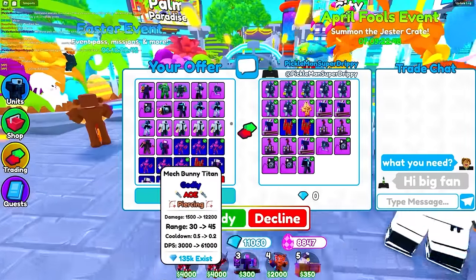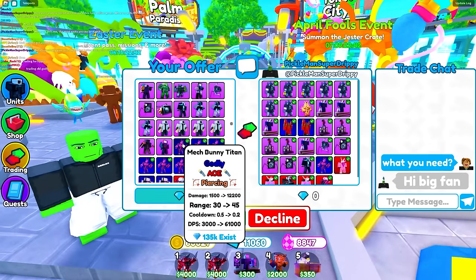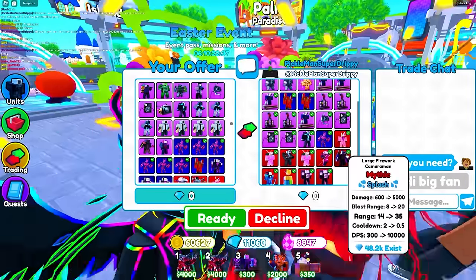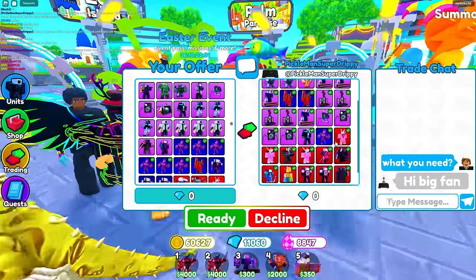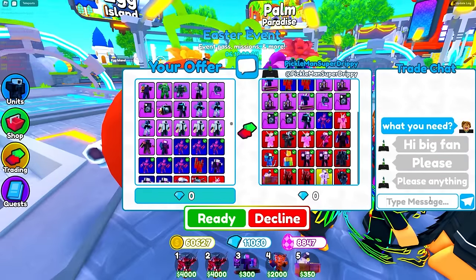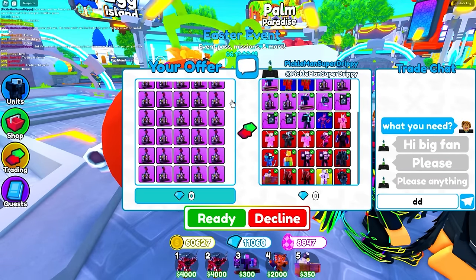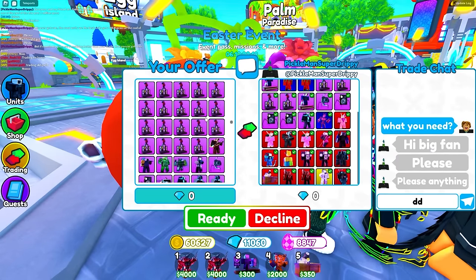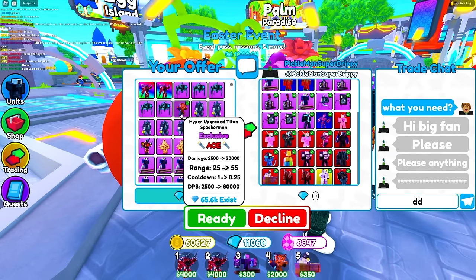Let me put up the tech titan bunnies — I've got like seven of them. They seem kind of useless now. This guy is putting up every unit he has in the trade, saying he's trading his life for this. I'm gonna give him a tech titan. He says he's a fan, so I'll hook him up.